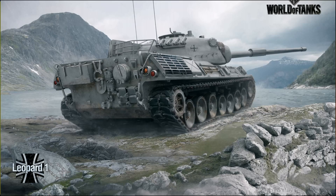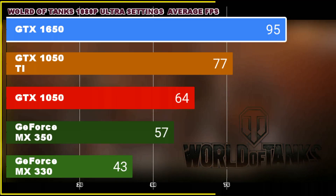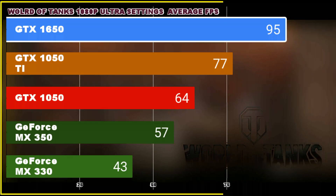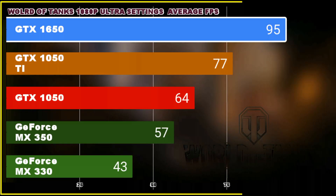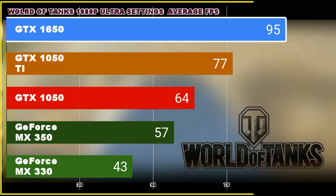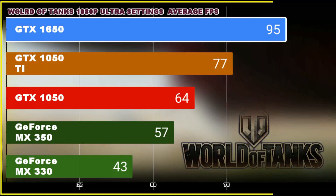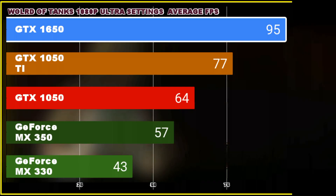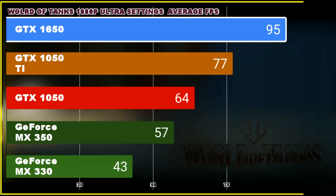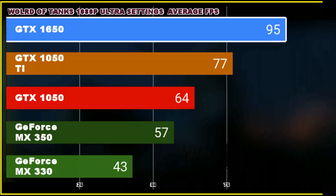Games like World of Tanks are a little bit heavy on smaller GPUs like the MX330 and MX350, which struggle to secure about 60 FPS, while the GTX 1650 and higher-end cards are securing from 60 to 100 FPS. That's a good result for Pascal and Turing entry-level GPUs in World of Tanks, which is somewhat heavy on modern GPUs as well.